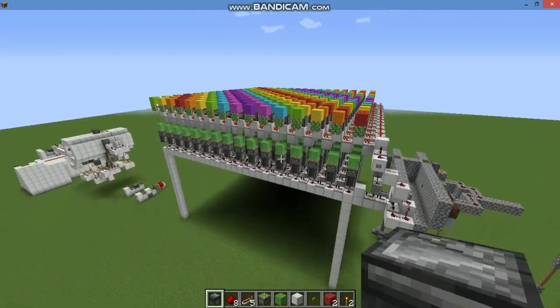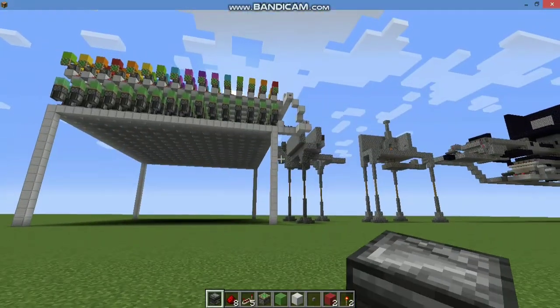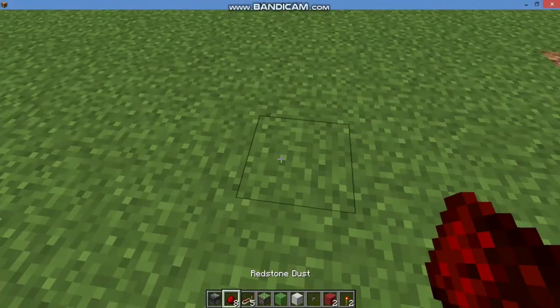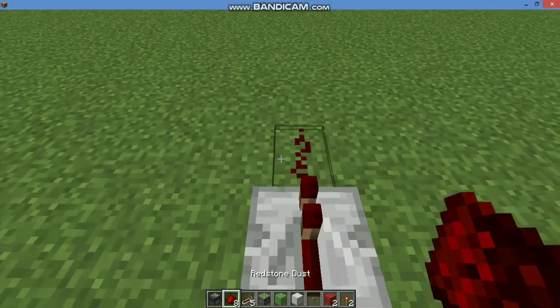To build this, you need Observer, Redstone Dust, Repeater, Sticky Piston, Slime Block, Block of Choice, a Button, Falling Block, and a Redstone Torch.